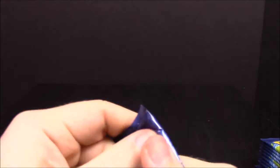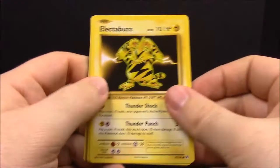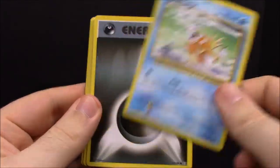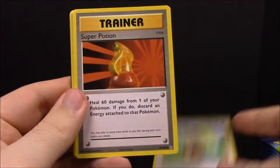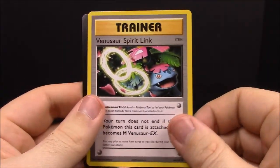Pack number eight. First up we have Electabuzz, Weedle, Magikarp, Dark Energy, Vulpix, reverse Charmeleon, Farfetch'd, Super Potion Trainer, Macho Brace, Venusaur Spirit Link Trainer.